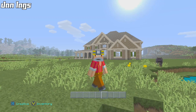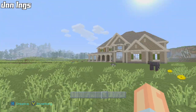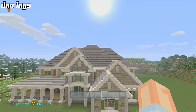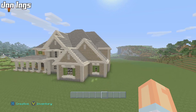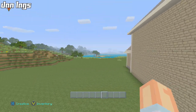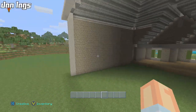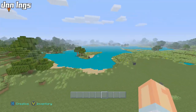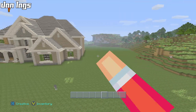Hello everybody, it's Dan Laggs and welcome back to another episode of our traditional house let's build on Minecraft Xbox One Edition - our first next-gen let's build. The house is coming along pretty good. Last episode we worked on the front of the roof. In between episodes I filled in a wall of sandstone and a little bit of flooring, and over here I just cleared out a bunch of land so we have plenty of space for a garage.